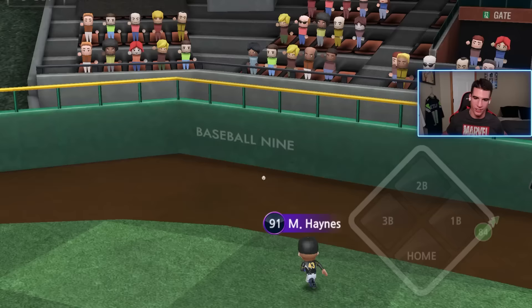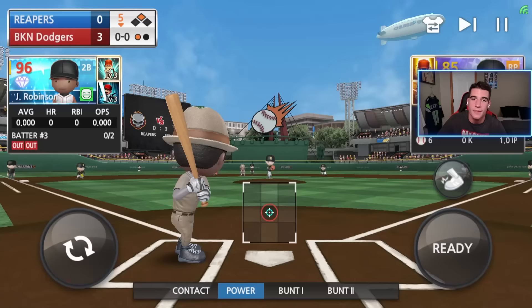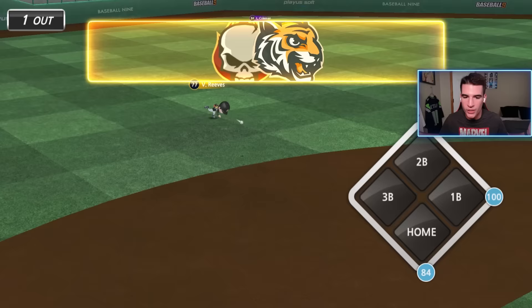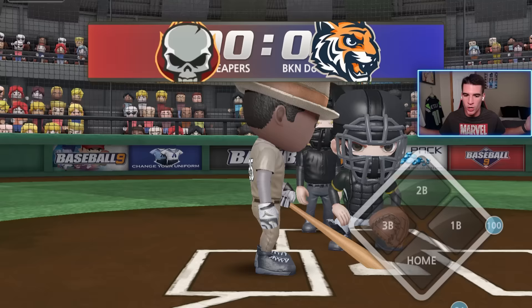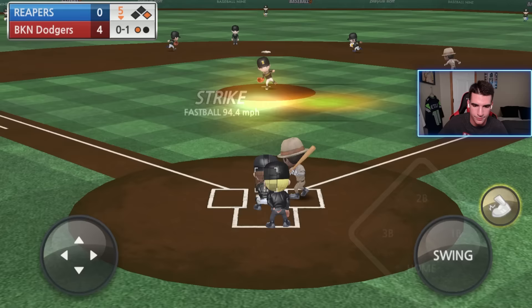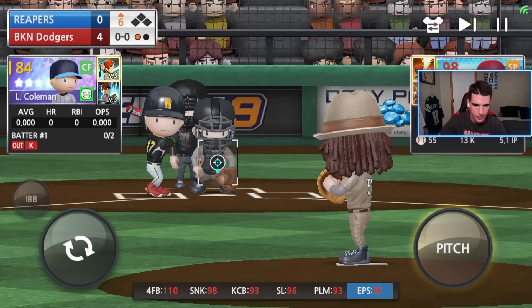There we go — another good start to this inning, off the wall again. Another double to start the inning with no outs — I like it. I need a home run from Jackie today, plain and simple. You know what? At least he finally got a hit. We'll keep him at first. You know what — we'll steal. You guys have been saying you want to see me steal more with Jackie. If I get thrown out I'm blaming the comment section — just kidding, I'll only give you 51% of the blame. We're sending him. And he's safe! Let's go — shoutout to the comment section right there, baby.